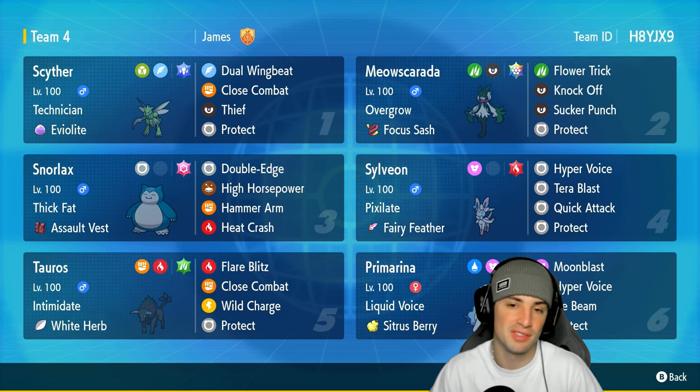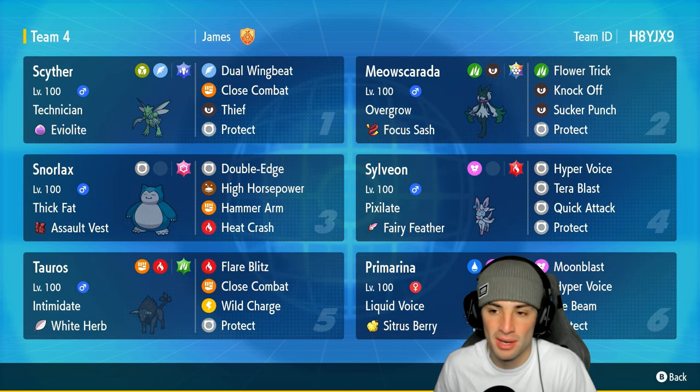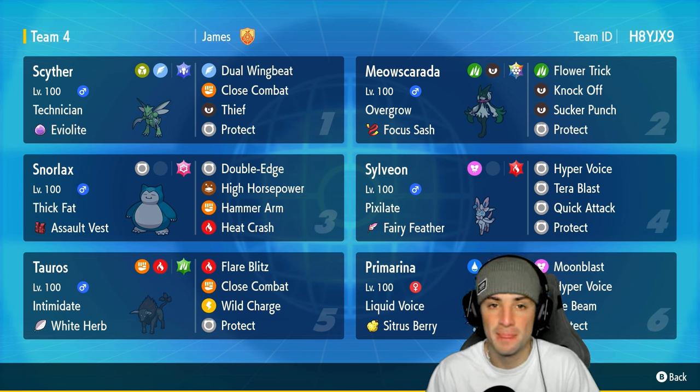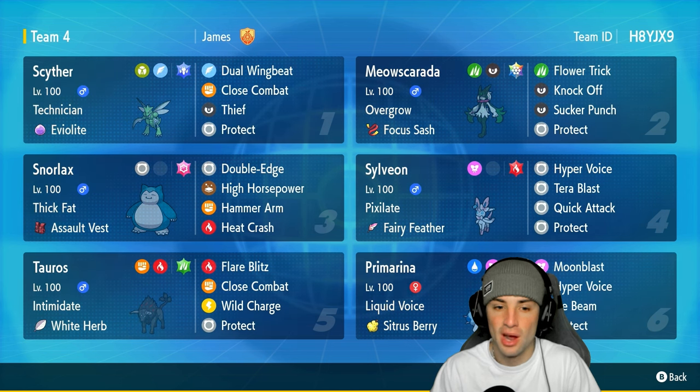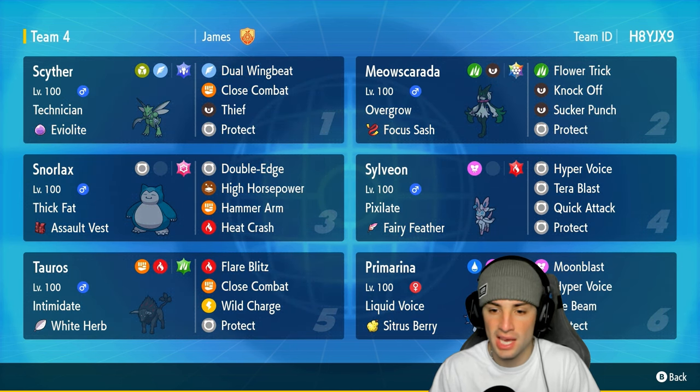Another Pokemon I'm super excited to use is Meowscarada. I just feel like I have a good time every time I use this Pokemon. Plus it has the Stellar Tera type. This one has Overgrow with the Focus Sash, Flower Trick, Knockoff, Sucker Punch, and Protect.